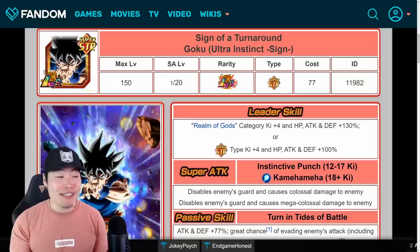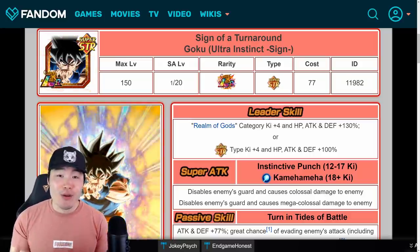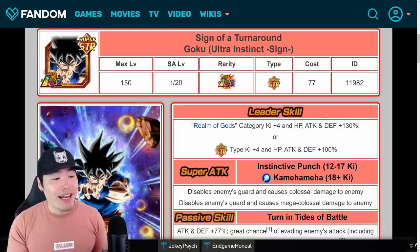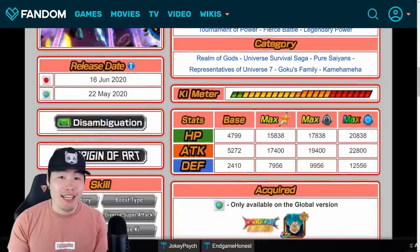I'm sure you guys saw the title. Less than a month since his initial release on Global, LR Ultra Instinct Goku is officially on his way over to the JP side of the game, and I believe he's dropping in about two days from now, on June 16th.